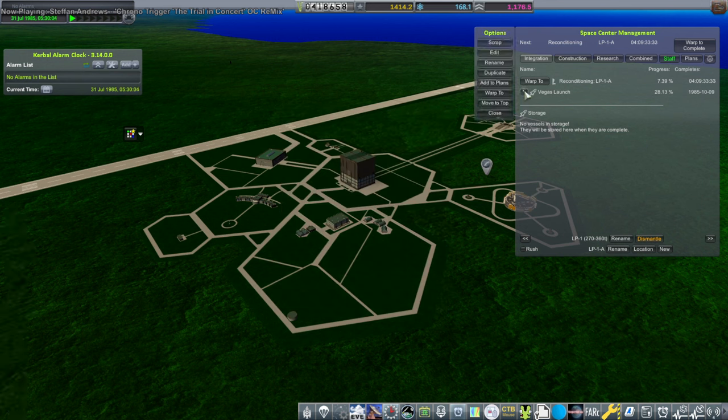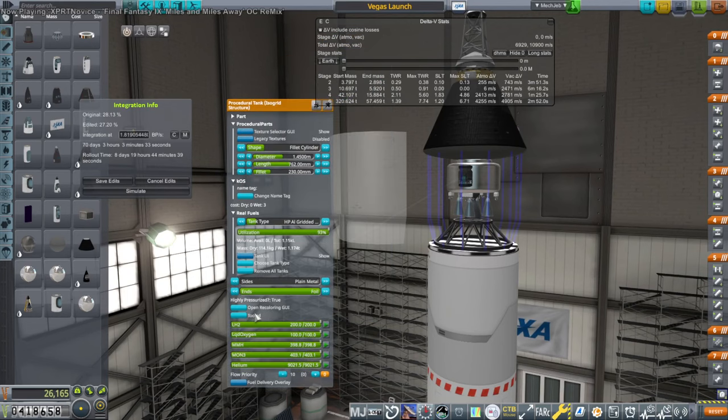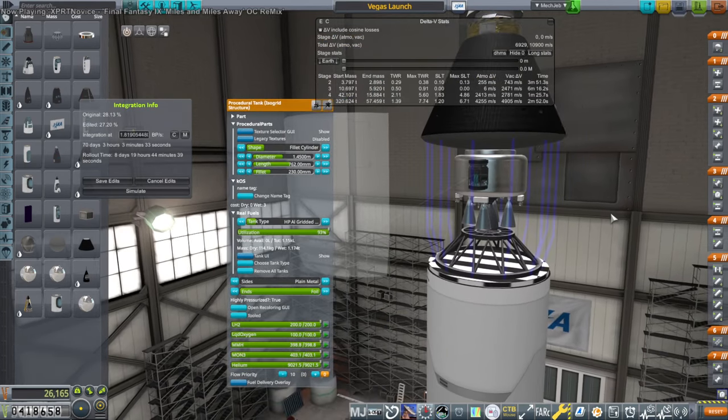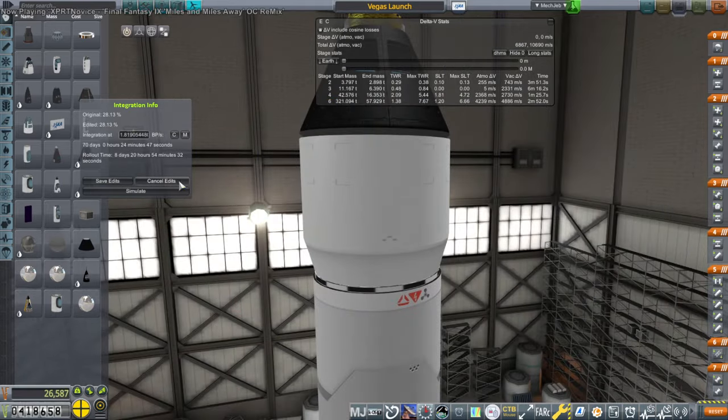All testing is done. Let's edit this — we have to make a few adjustments. First of all, let's add some MLI layers to this. Why haven't we discovered MLI layers yet? We haven't discovered MLI layers yet, I think. Cancel edits.